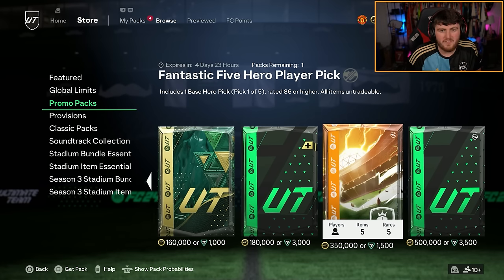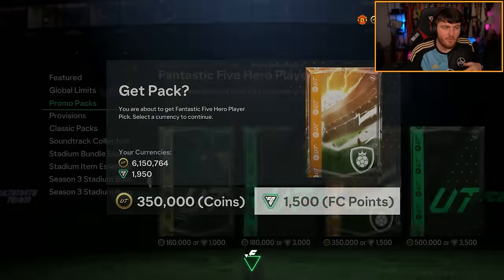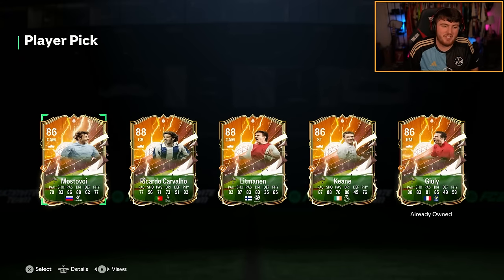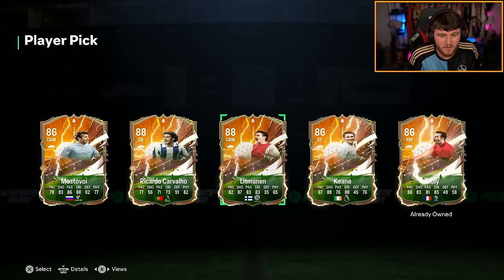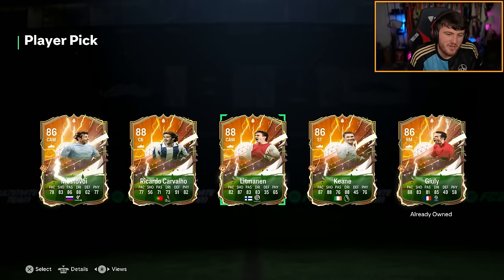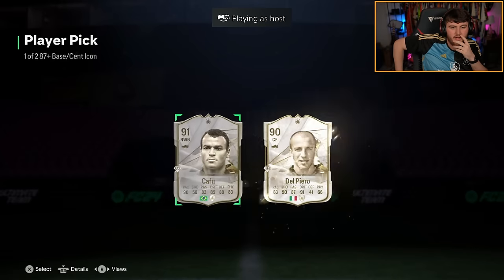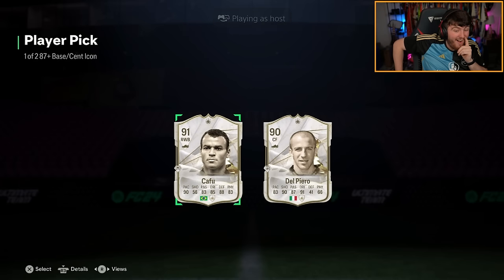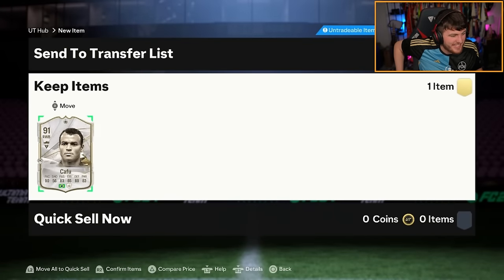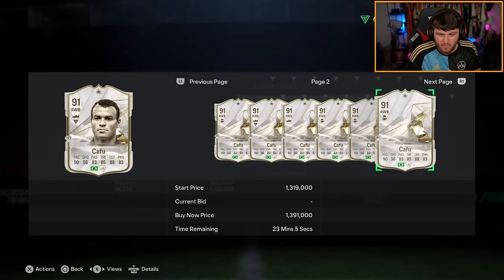I'm also going to waste 1.5k FC points on a Fantastic Five Hero player pick, which I will undoubtedly probably get five dupes from. I'm actually really surprised at the lack of dupes - it's because I've been putting these heroes into stuff as fodder. I would take Keane because he's the best one there, but I'm never going to use him. So I'm just going to take Littmann and use him as fodder. We've got another Icon pick for Lala now - oh yeah, Cafu! Lala's look right now is crazy. He's getting all the Brazilian defenders. Cafu links perfectly with his Eder Militao. What's Cafu worth these days? He might be the most expensive one we've packed. GG.